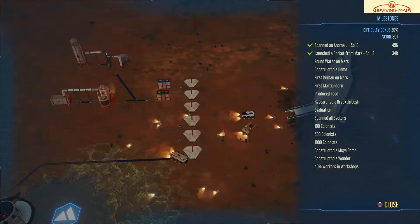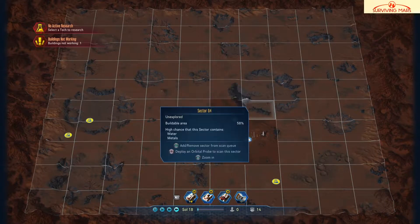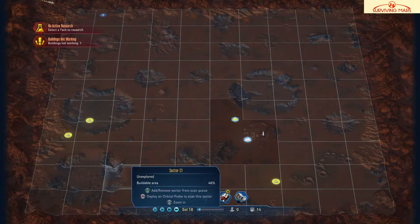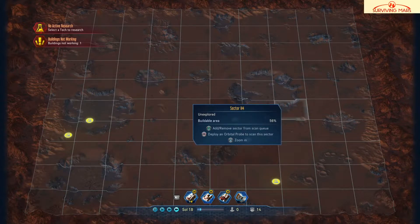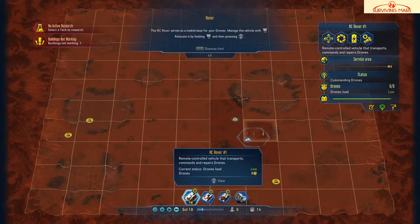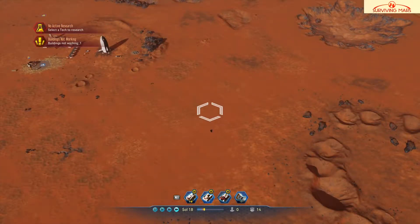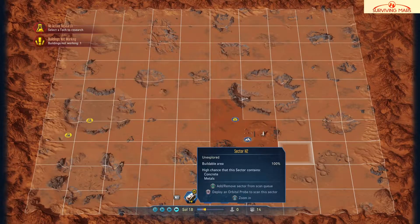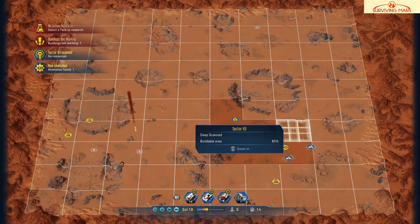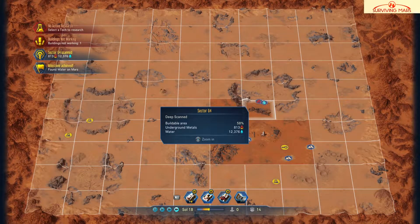Here we are — find water on Mars. If we zoom out, we have a couple probes we can send out. I'm going to search these four areas right here. Let's send out the probe now. I want to select this sector. Deploy — scanned — anomaly found. No water on that one. Let's scan this one. It was completely empty. Milestone achieved — there we go, we found water, and that completed our milestone.